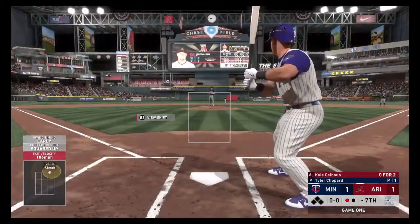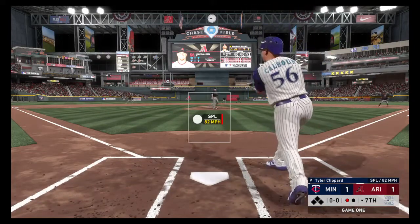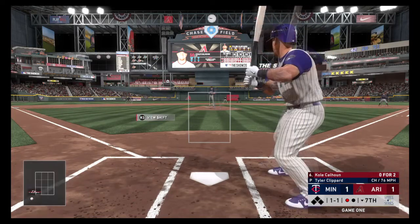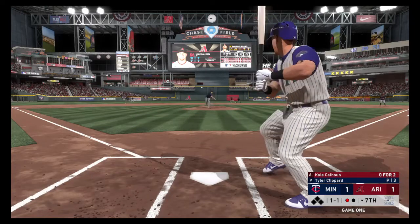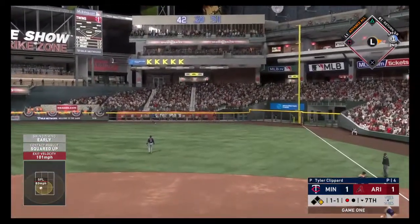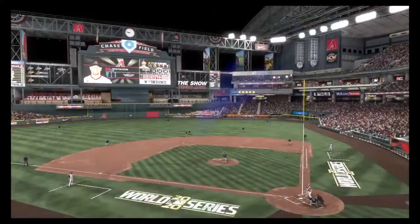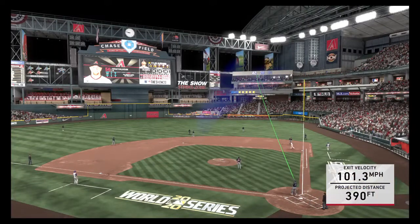That will bring up Cole Calhoun, 0-2 on the day. Clippard takes the sign and delivers — fouled back on a splitter. 0-1 on the count, here is the pitch. Misses low and away with a changeup — ball one. Here's the 1-1 to Calhoun. Swung on and hit hard, deep to right field, way back — Kepler to the wall. It is gone! A home run by Cole Calhoun to put the Diamondbacks ahead 2-1. Look at the replay — Calhoun hits a liner, and that ball went about 390 feet, just into the stands. It's a home run either way.